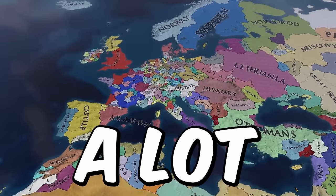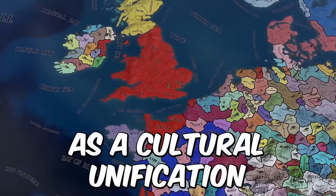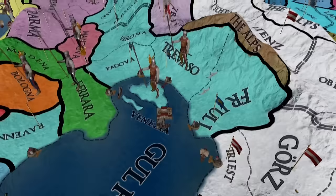There are a lot of nations that you can form in Europa Universalis 4. They can be as simple as a cosmetic rename or as massive as a cultural unification like Germany, Spain, or Russia. These formable nations, as we call them in the EU4 space, often have pretty strict requirements so that not just any schmuck who happens to own the correct provinces can change into a more powerful nation.